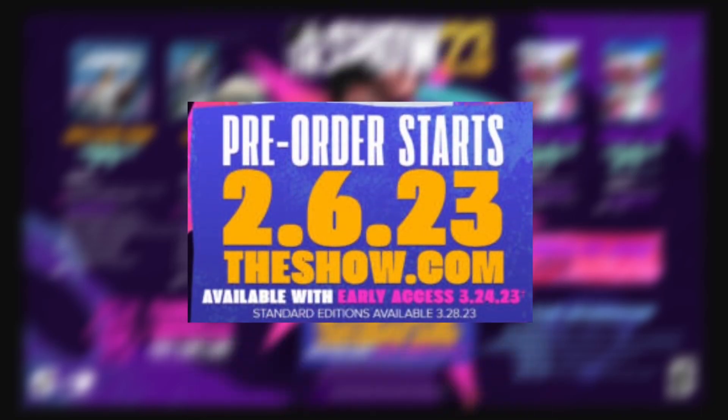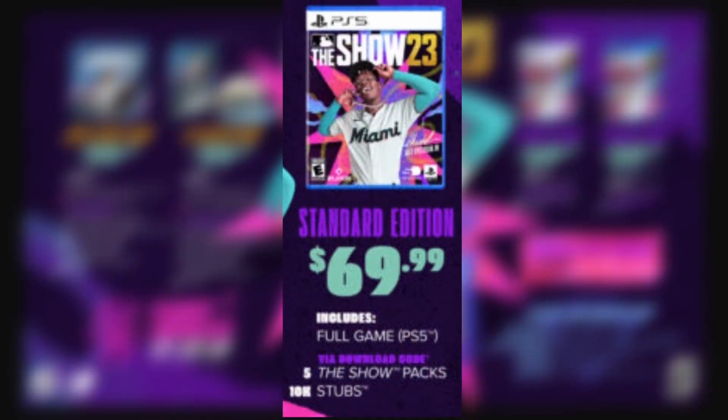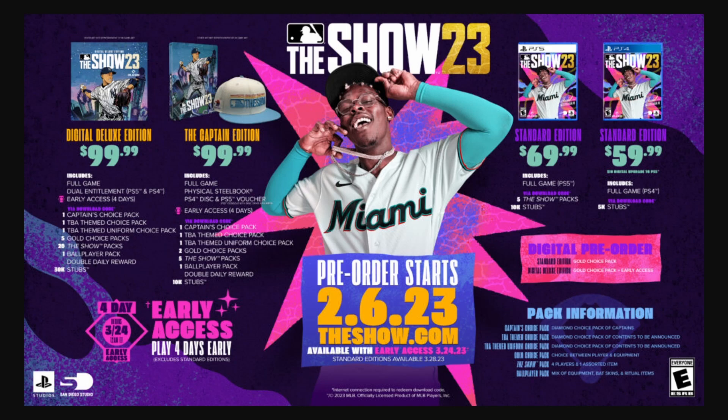It doesn't matter which edition you get — if you digitally pre-order the game, whether it's the standard or digital deluxe edition, you will get a free gold choice pack. The digital deluxe also gets early access starting March 24th. The standard edition for PS4 or Xbox One is $60 and includes the game and 5,000 stubs. For PS5 and Xbox Series S/X, the standard edition includes the game, 10,000 stubs instead of 5,000, and five The Show packs.